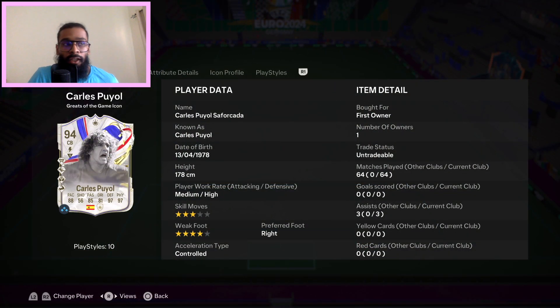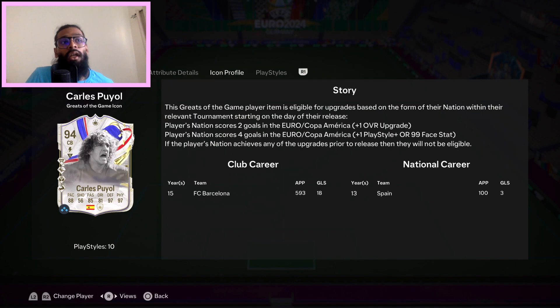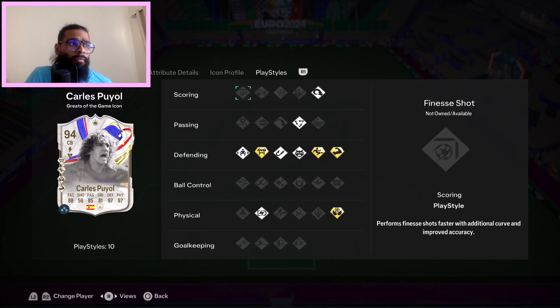One of my favourite centre backs being a Barca fan is Carlos Puyol. He's basically under 90k but it's a really good card. He went up from a 93 to a 94 with plus 1 in pace, plus ones across defending, physical, passing and dribbling — shooting doesn't really matter. He got the additional playstyle of Bruiser Plus, so medium-high build, great strength, really well-rounded defending and physical stats, decent agility and balance. If you want to pop an Engine to boost pace, passing, agility and balance, be my guest, but I think the Catalyst is a good chem style to boost pace stats as well as passing.